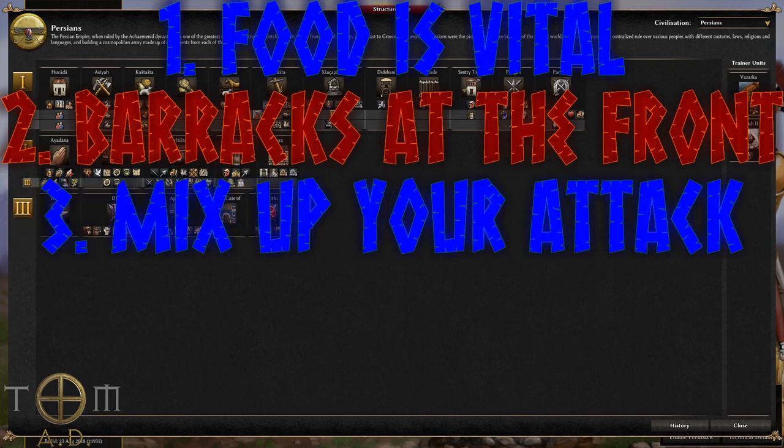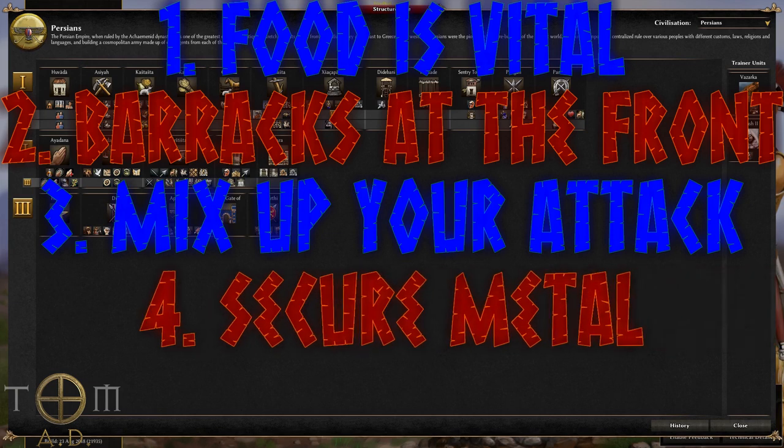When attacking with siege, try and mix up elephants and rams, as skirmishers won't really hurt one, and melee troops are ineffective against the other. This means it can be a very confusing attack to defend against, so use this to your advantage. Also, get metal early on so you can get the upgrades as quickly as possible — this means you may even need to mine in phase one. You'll then need metal for your champions, as well as elephants and rams later on, so try and get more mines under your control, and if that's not possible, be prepared to set up your trade for this very valuable resource.